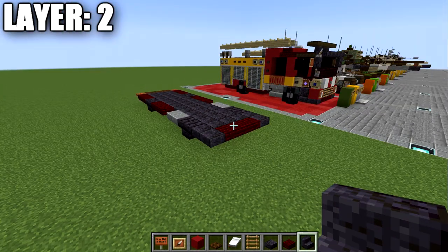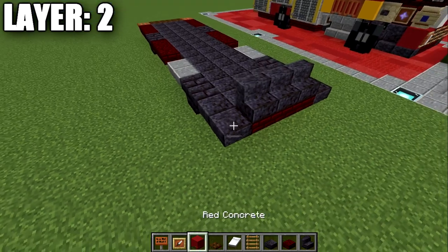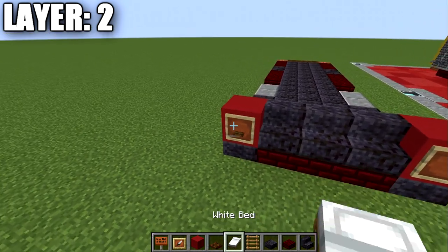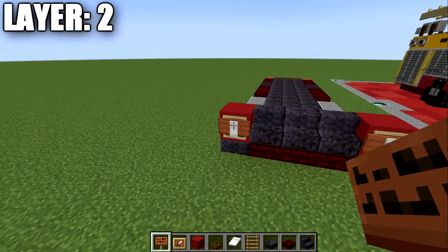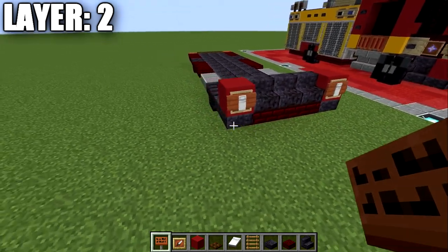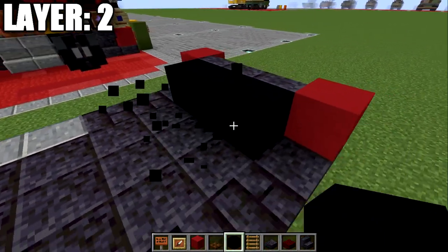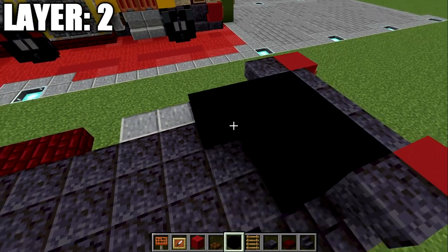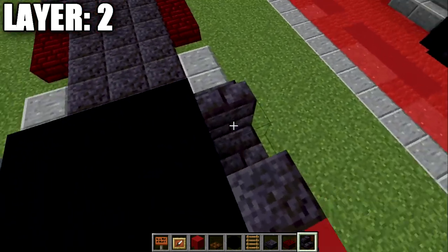Moving into layer two: place down three polished blackstone stairs across the front, then a red concrete block to both sides. Place an item frame on those red concrete blocks, a white bed in the item frames, and an acacia wood sign on the side if you're on Java. Signs can only be placed with the item frame on Java - if not on Java, just place the item frame and disregard the signs. Then grab black concrete and place a row of three across the center, followed by a polished blackstone upside-down stair to both sides.